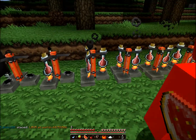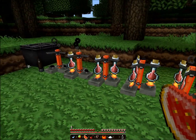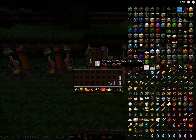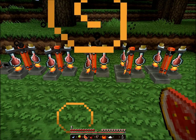Glistering melon gives instant health — that's pretty self-explanatory. Spider eye is probably the best of all — it's poison. You can make these all into throwable items too, so you can poison people in a faction.